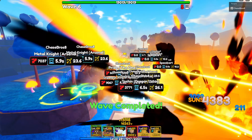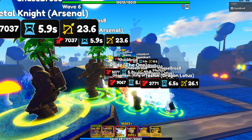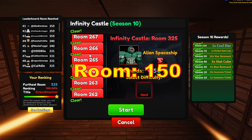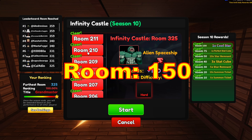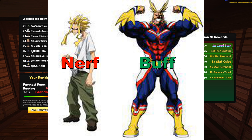Just remember to bring one hill or hybrid unit in case you are playing on a map with flying enemies. The Infinity Castle only starts to get hard at room 150, where you would need to start strategizing and play seriously. There are also specific buffs and nerfs starting from room 100 which get increasingly harder the higher you go.